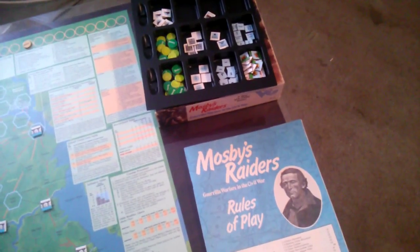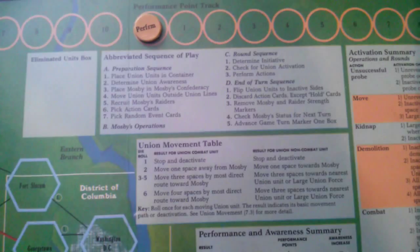I thought I would start with a walkthrough, beginning with turn one, going through the sequence of play to show how everything works in the game. First is a preparation sequence where we place union units in the container. The units that begin in the container are already there — they have S's on them for start.